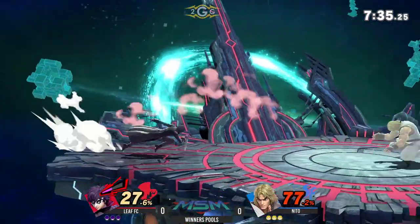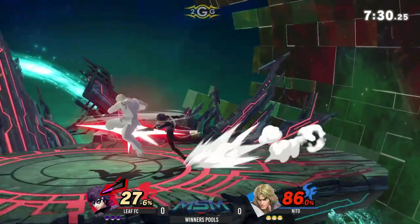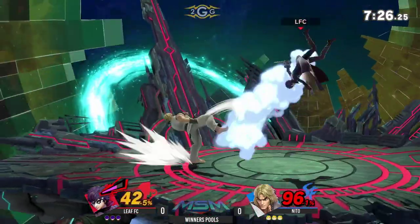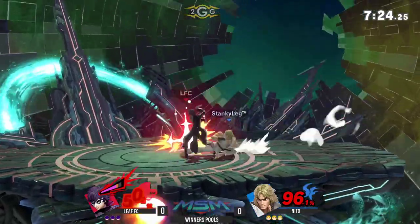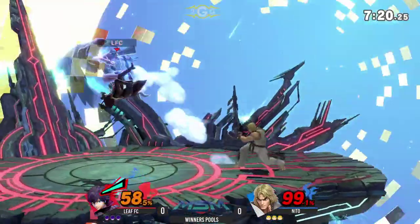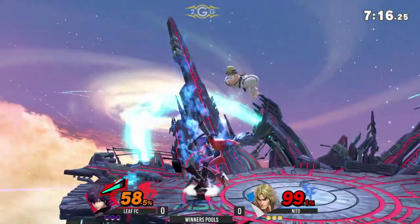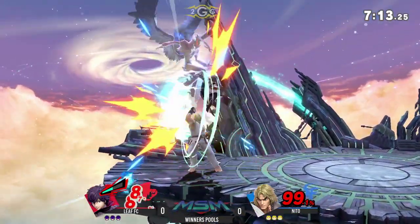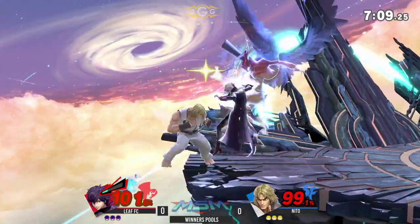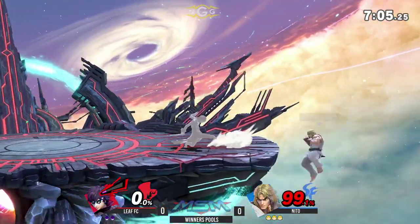Ken is usually used to having a wall behind him in the corner, but this is worse. The start of some combos but he can't connect the up tilt in time. I'll be frank — my knowledge of Ken is near nil. He presses some buttons and then kills you with Shoryuken. He parries and he's dead.